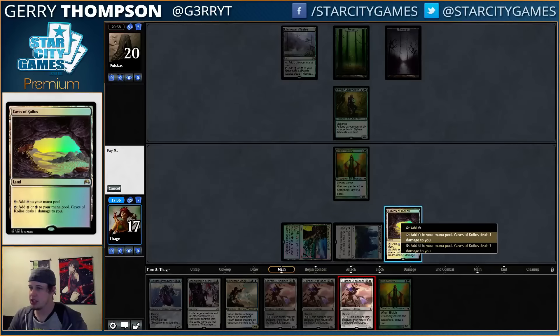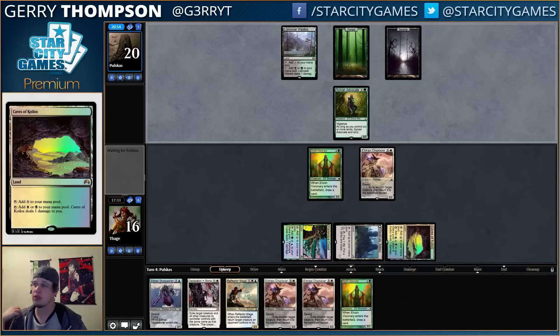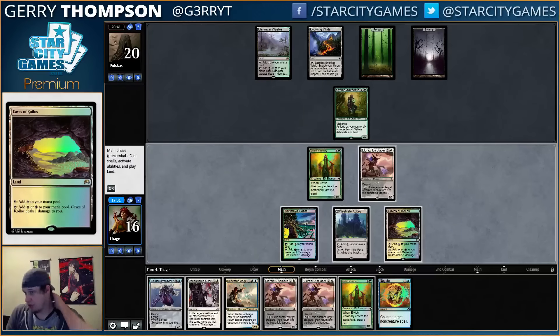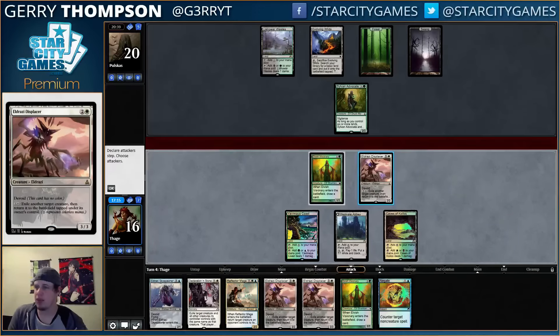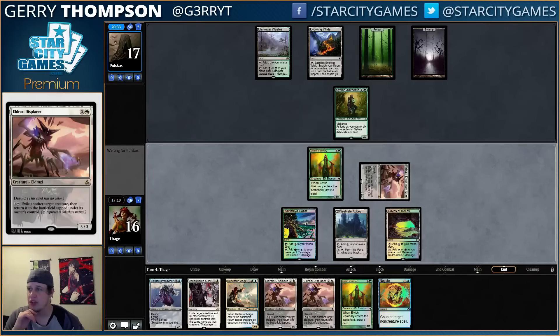That gets us there — very painful but we'll make do. Gonna save this Reflector Mage for Kalitas. Maybe since my opponent has Gitrog Monster I shouldn't even have Smasher. Maybe it's better to have Cryptolith Rite and then be able to do Displacer and Reflector Mage shenanigans. If I Reflector Mage this, it's just really bad against Languish. We kind of have them covered against non-Gitrog Monster things but we can still just Reflector Mage that.